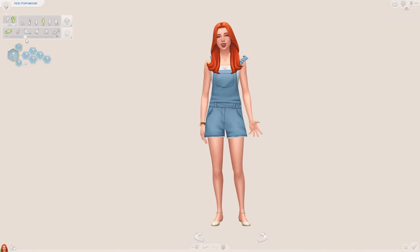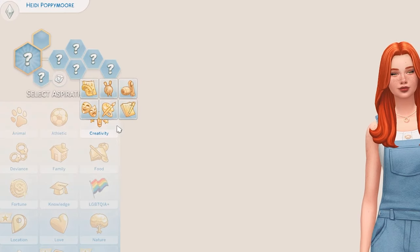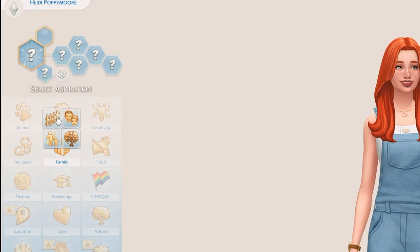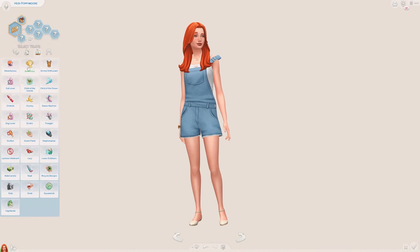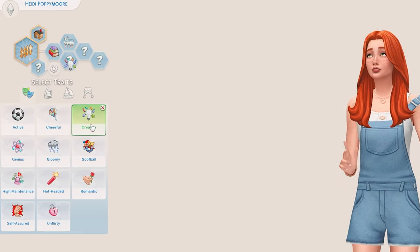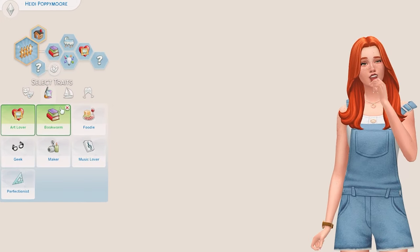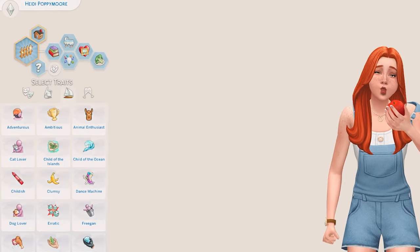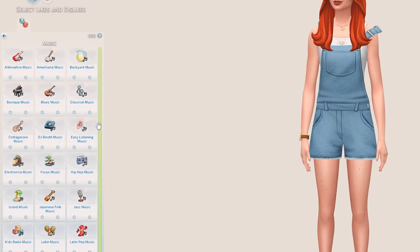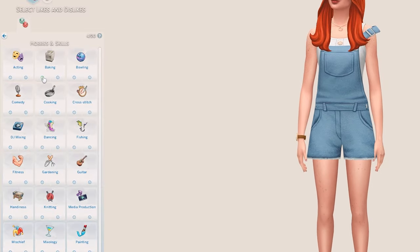I'm going to go with a very high voice for her. For aspirations, she's not really a famous author type — I'm thinking Family, because she wants a big happy family one day. Obviously she's a Bookworm, and definitely Family-Oriented. I think she's also a very creative Sim with a creative mind — maybe she does art as well, so we'll add Art Lover. Also getting the vibe she's a Vegetarian, so we'll sprinkle that in. Her favorite color is yellow, she's into classical music, easy listening, and cottagecore music — and I think she'd enjoy baking and painting.